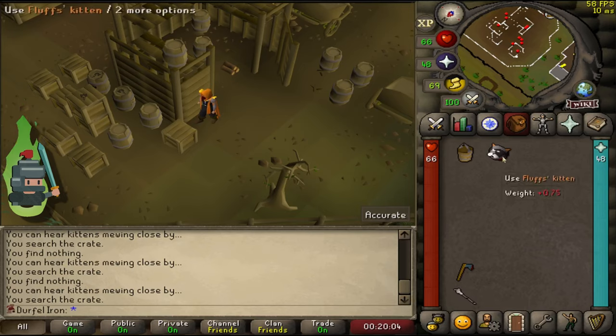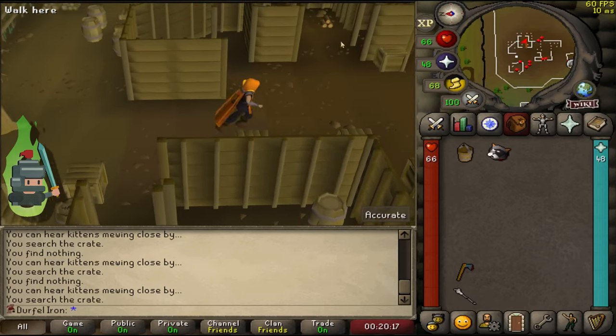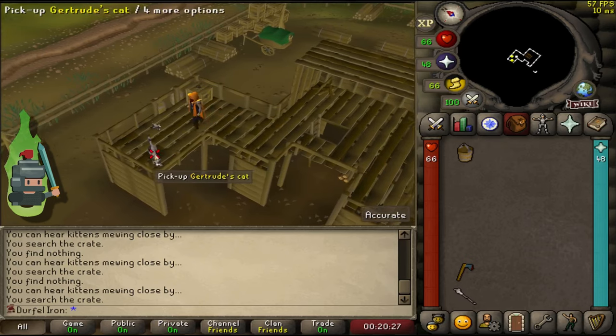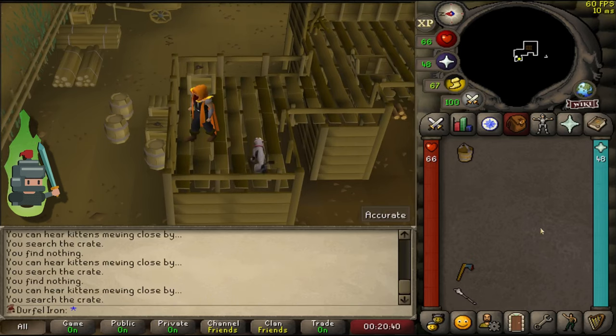Now the kitten's in your inventory. Head back to Gertrude's cat — back to Fluffs. A female cat is called a queen, and males are toms. This is an important step: use the kitten on the cat. Don't just drop it or you'll have to go look for another kitten. This sometimes glitches out and you might need to change worlds to get it to trigger. We got the message saying Fluffs has gone home.